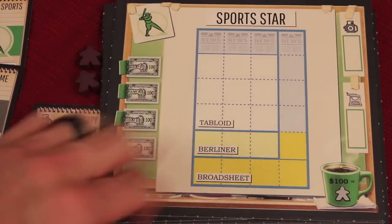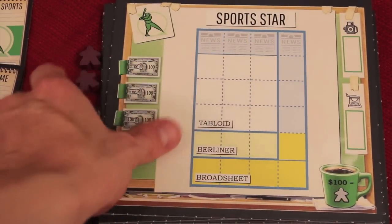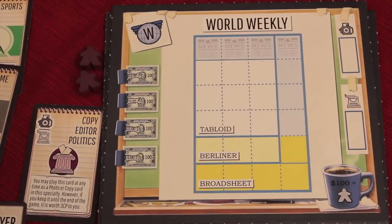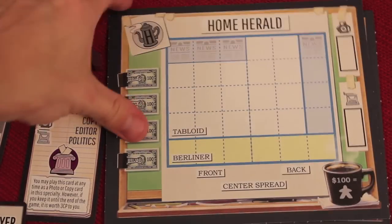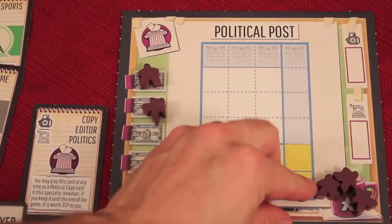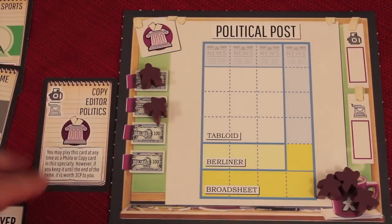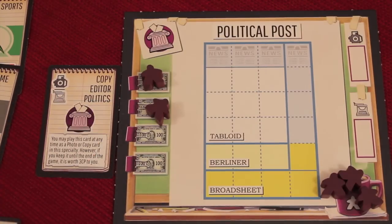At the beginning of Extra Extra, you get to pick your board, which is going to be your color of meeples and your specialty. So this guy would be a specialty in sports, or leisure, or world, or business, or home herald, or in this case, the purple political. You'll start with two reporters that you'll be able to send out in the first round, and some that will be able to be sent out in the other round. Whatever color you get, you also get a card here, which acts as a card later on that you can use.